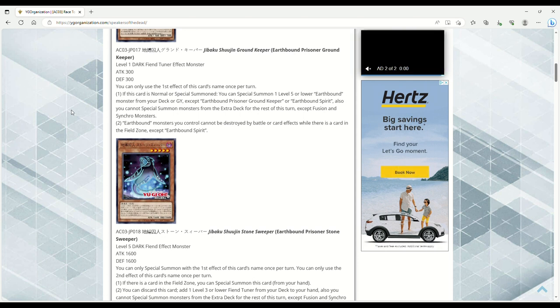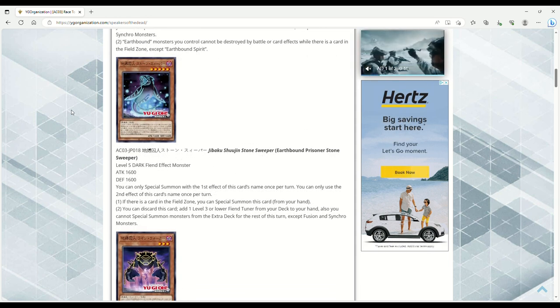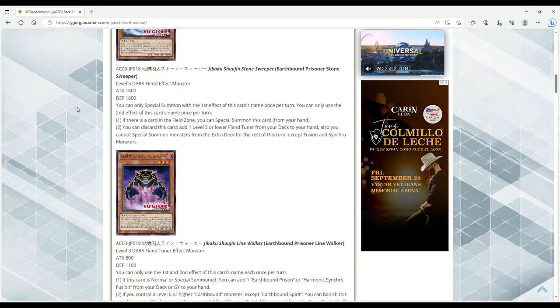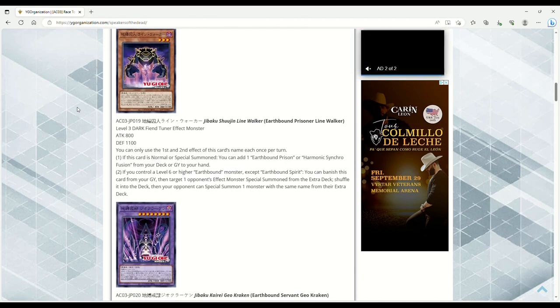Next up is Earthbound Prisoner Stone Sweeper — Level 5 Dark Fiend Effect Monster, 1600 ATK and DEF. You can only use the Special Summon effect once per turn. If there's a card in the field zone, you can Special Summon this card from your hand — that's a pretty good extender. You can also discard this card to add one Level 3 or lower Fiend Tuner from your deck to your hand. You cannot Special Summon from the Extra Deck for the rest of the turn except Fusion and Synchro monsters — that's because they're getting a Fusion and Synchro monster in this support.